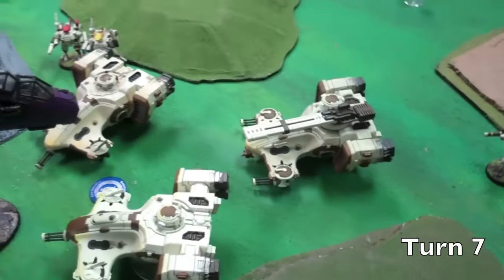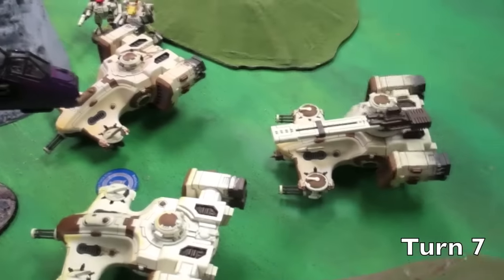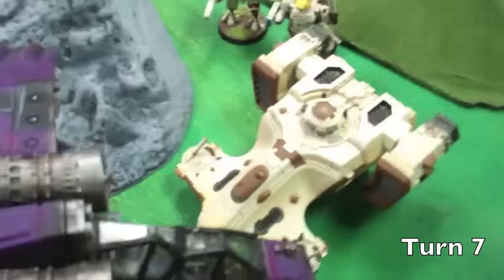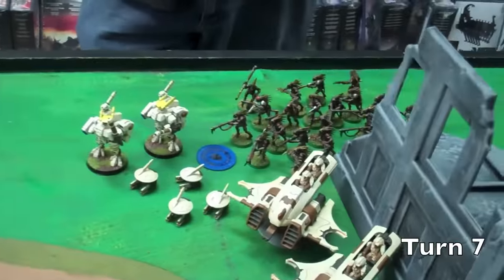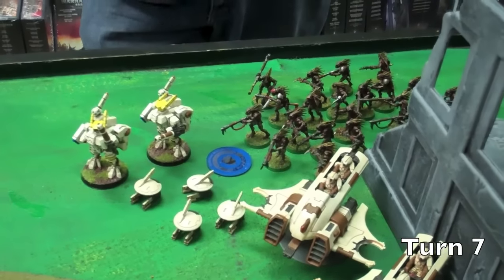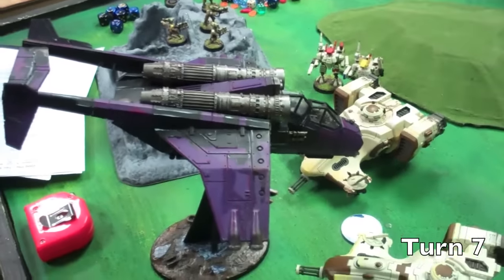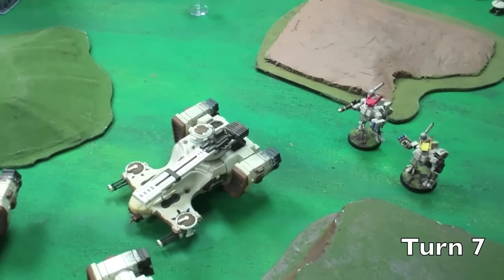We are at the top of seven, and we already know it is over. The Vendetta ended up over here — we poured everything into it, couldn't scratch it. So it is on that objective. This objective is now contested. We have two scoring units over here and the Vendetta is the only thing left in the Imperial Guard army. However, the Kroot finally arrived — that other objective is completely and utterly secured with a scoring unit there. That is one to zero, and there's nothing that Vendetta can do about it being shaken — no shooting, and it can only be in one place. That is a long, difficult game. But the Leaf Blower has been defeated.